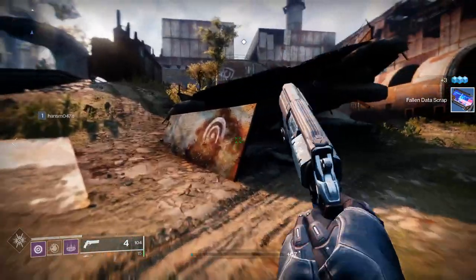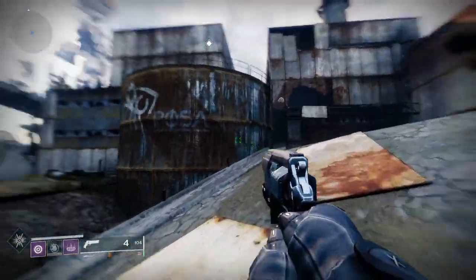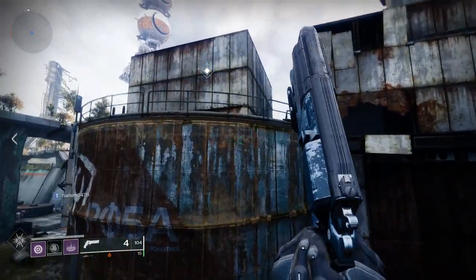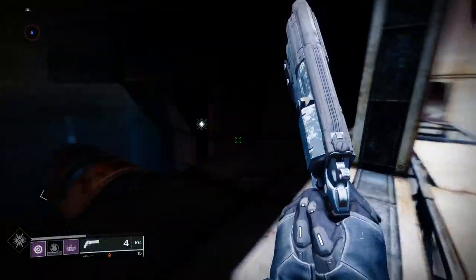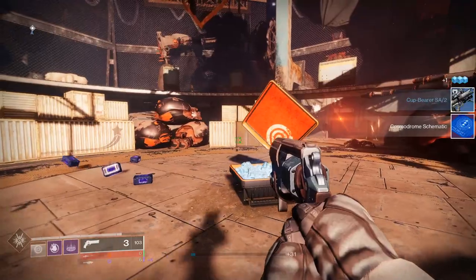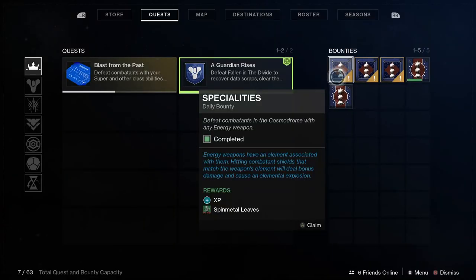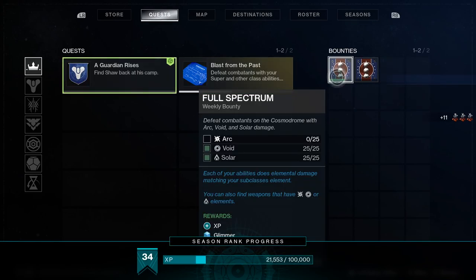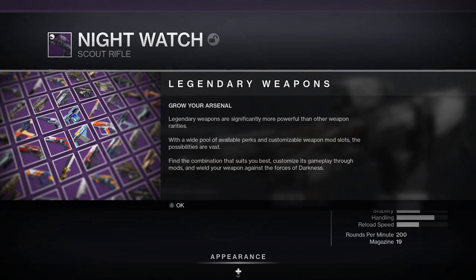Once you're done with those steps, it's time to find the Lost Sector. Lost Sectors are like caves full of enemies with a mini boss at the end — after you kill the boss there's a loot chest which should give you an upgrade. Next, go have a chat with Shaxx and you'll get your first legendary weapon called Night Watch, a scout rifle with random perks. Perks are random, and in the later game you'll be looking for nice perk combinations.